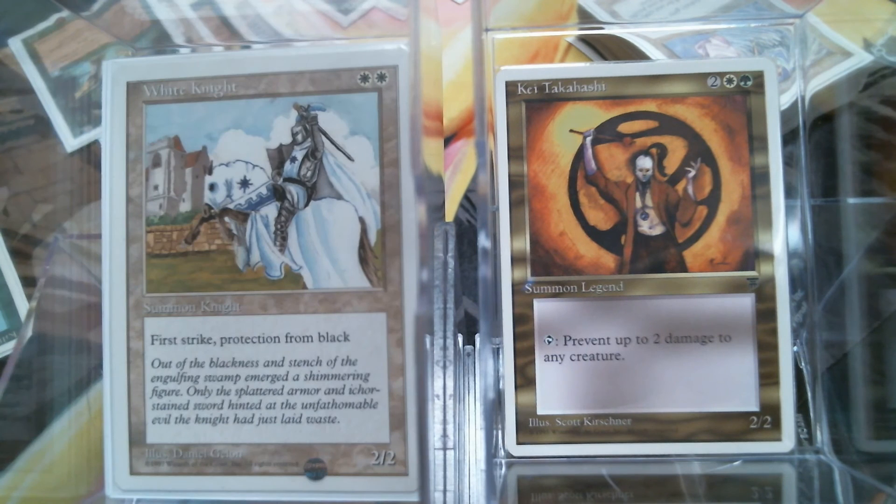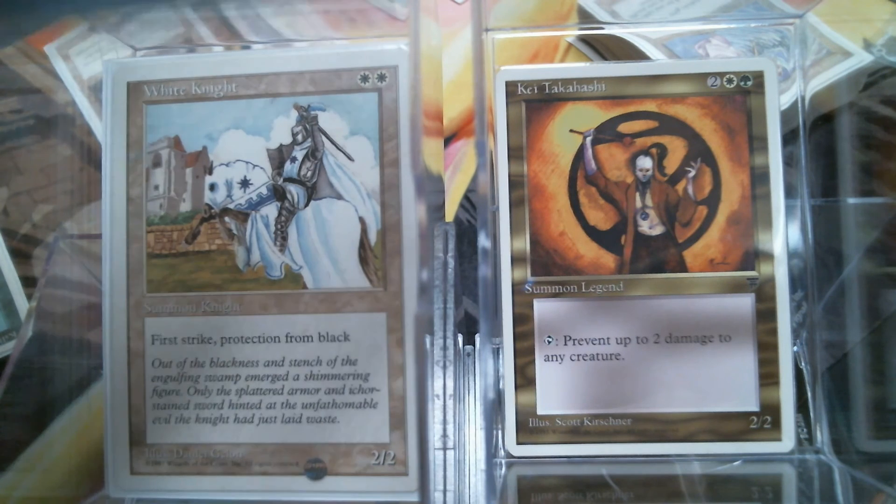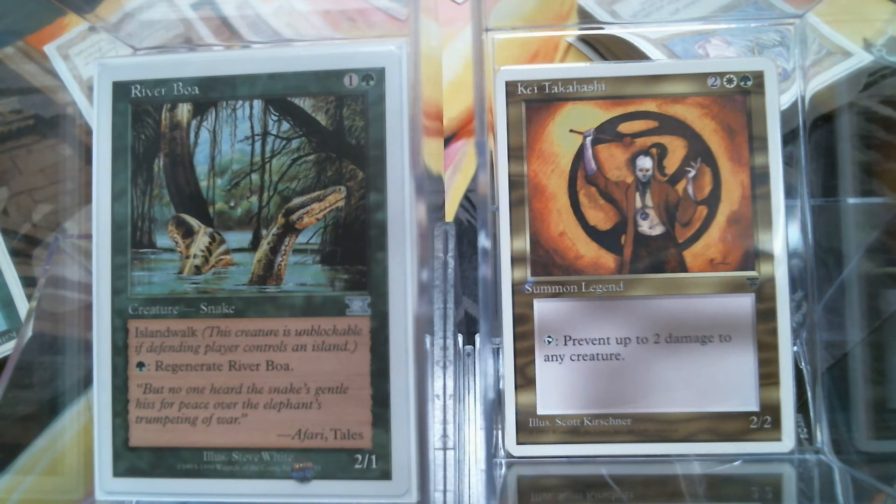White Knight — black is a very, very popular color. You get protection from it. The math tells us it's 20% of the field, but it feels like it's more than that because multicolor is a thing. River Boa has two abilities that matter: Islandwalk and Regenerate. Both have kind of fallen out of favor recently, but the fact that he can regenerate and that he is not blockable by one of your worst enemies, it's pretty neat.